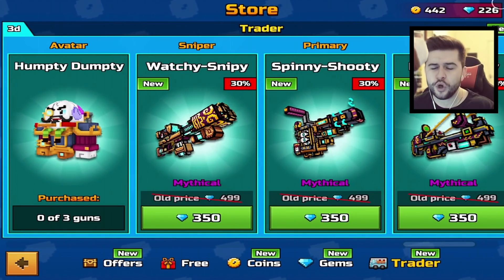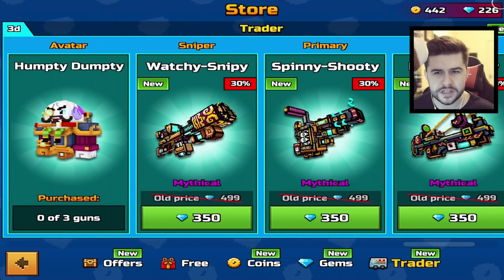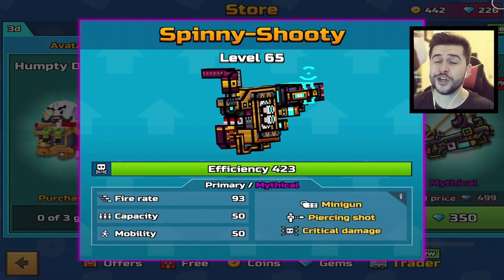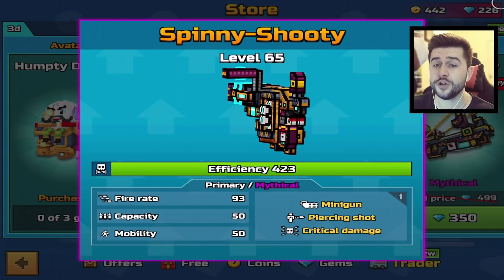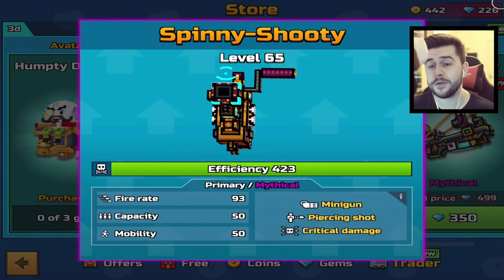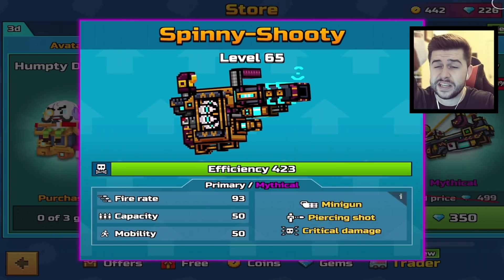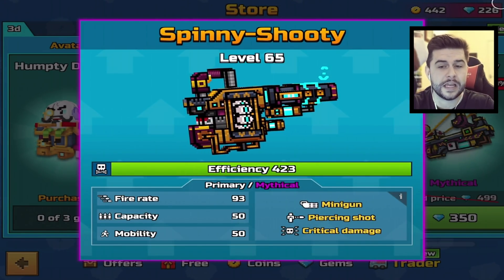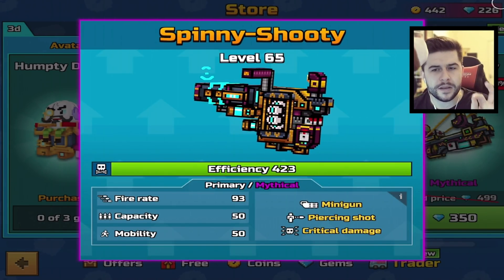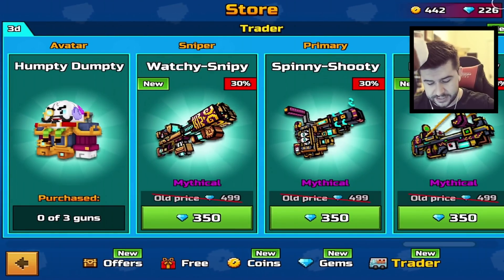Each one of these weapons will cost you 350 gems each. Starting off with the primary, this is the Spinny Shooty. It is efficiency 423, primary mythical, minigun, piercing shot and critical damage, with a fire rate of 93, a capacity of 50 bullets, and a mobility of 50. I'm not a big fan of the minigun effects, but hopefully this is still going to be pretty decent.